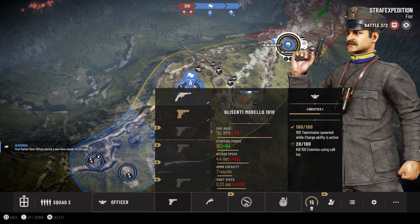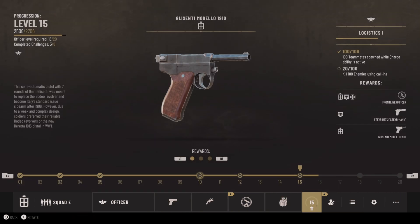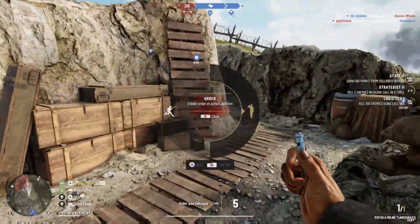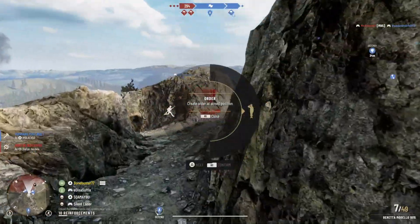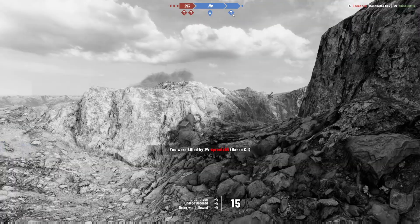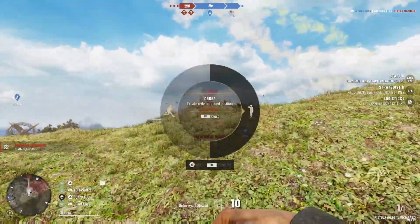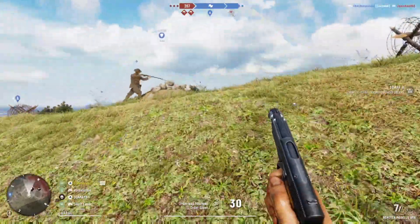The next pistol is the Beretta Model 1917. I haven't unlocked it yet because it's a very difficult pistol to unlock — you need to be level 15 with the officer class and earn 500 points from followed orders. It shouldn't take long though; I just need to order people around with the whistle. I am getting points for orders followed, but they don't count while you're dead — that's quite annoying.